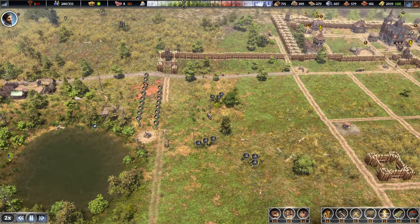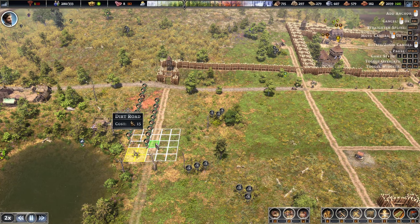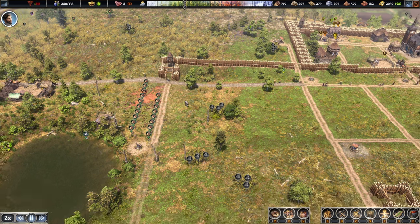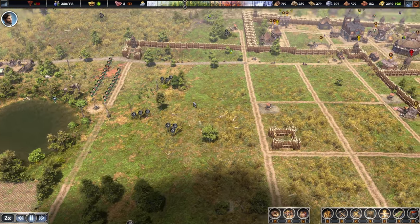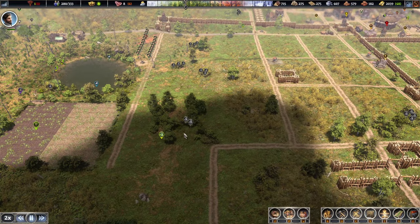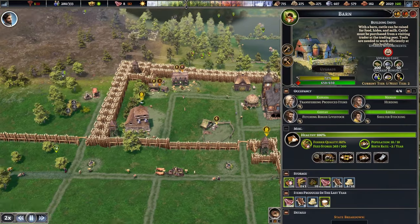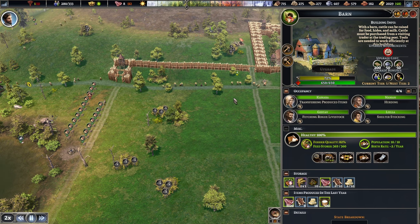A couple more roads gone, and I think we should be good to start placing down the farms now. If the farms are closer, maybe we should do the animals a little bit closer, because we are exporting quite a few resources from here throughout the year. Whereas with the farms, it's only like a couple of times a year when they have to go in there.